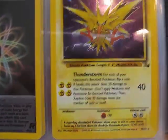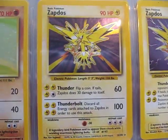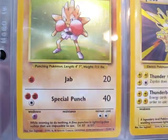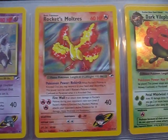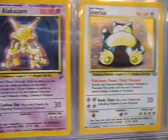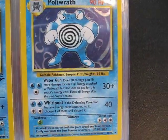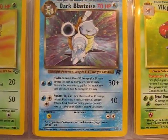We have three Zapdos, two Rainbow Energies, a Hitmonchan, a Sabrina's Gengar, Rocket's Moltres, Dark Vileplume, Alakazam, Snorlax, Mewtwo, Poliwrath, Blastoise, Electrode, Pinsir, Dark Blastoise.